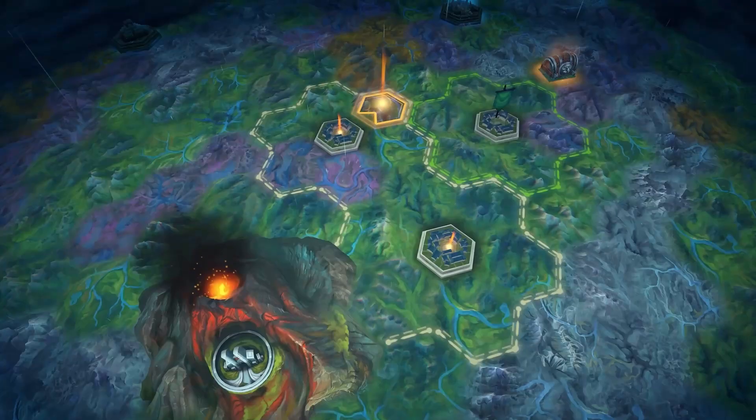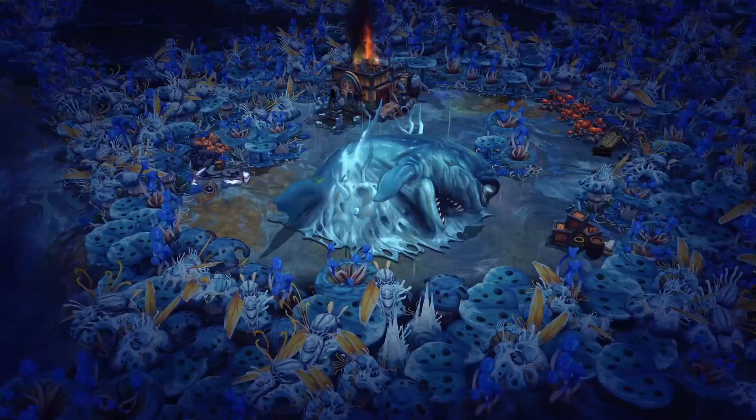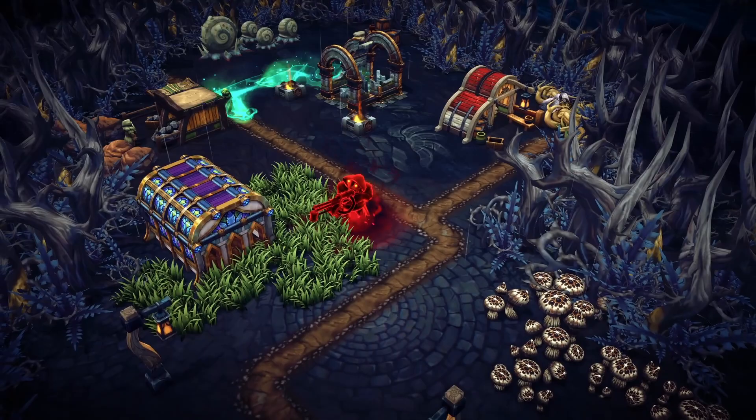There are five biomes in the game: Royal Woods, Marshlands, Scarlet Orchard, Coral Forest, and Cursed Royal Woods. They all have a different look and feel, but what truly separates them is what resources are available in each biome and what the weather will be like.